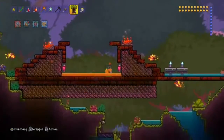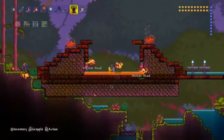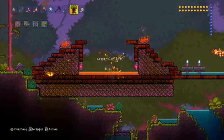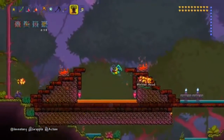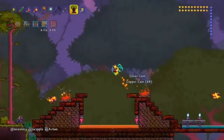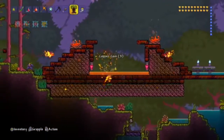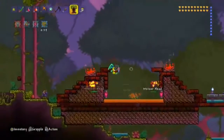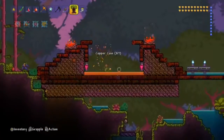What you have to do is put the farm in the biome that you want the key in. For instance, I wanted a jungle key mold, so I put it in the jungle. If you want the ice key mold, you have to have it in an ice biome. If you want a crimson key mold, you have to put it in the crimson one. If you want a corruption one, you put it in a corruption biome, or a hallow biome if you need a hallow one.